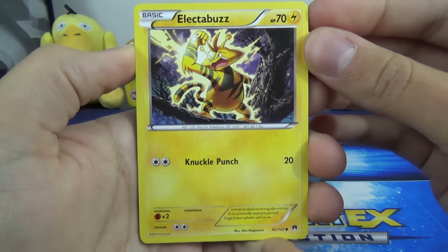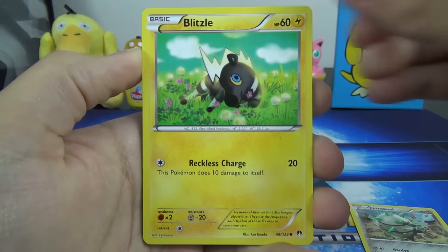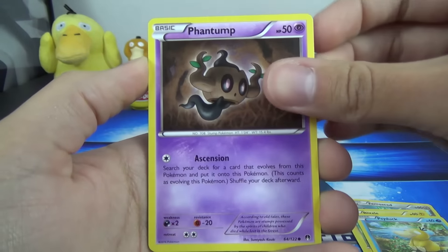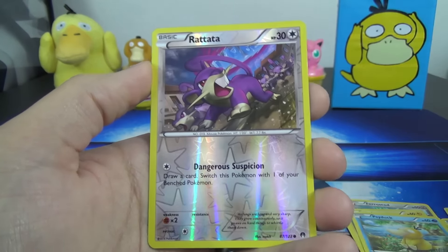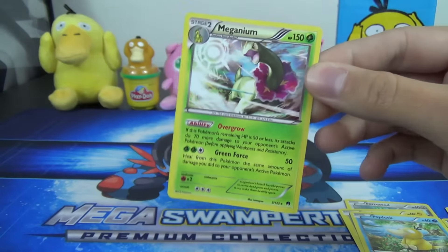Let's see if it was worth the wait, and if it can give us any shiny goodness. We start off with an Electabuzz, Fero Seed, Blitzel, Psyduck — that's gotta be a good sign, right? Alright, we got a Phantump, Psychic's Third Eye, Sigilyph, Dooblade. The Reverse is a Rattata, and the Rare is a Meganium Hollow Rare.